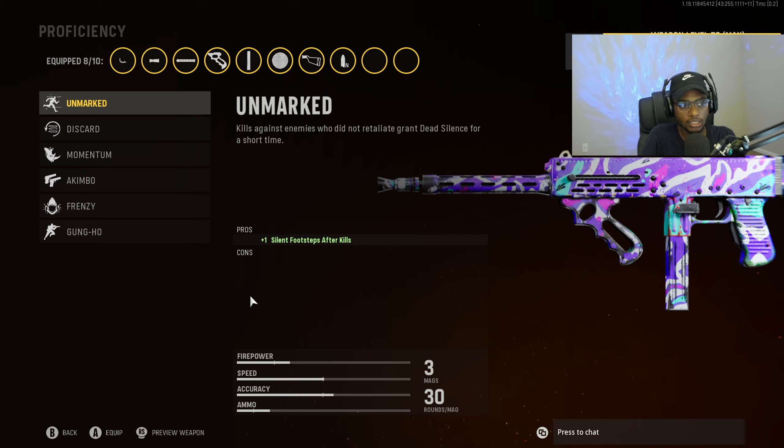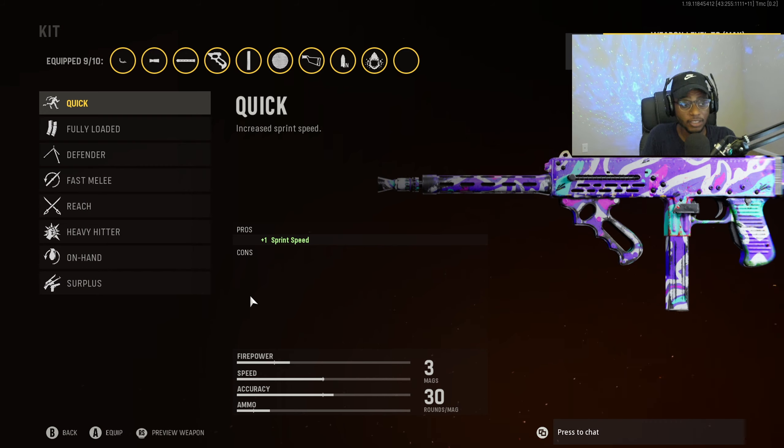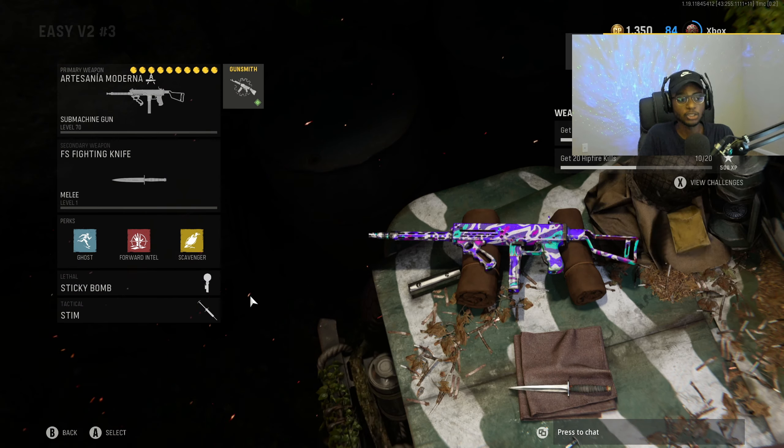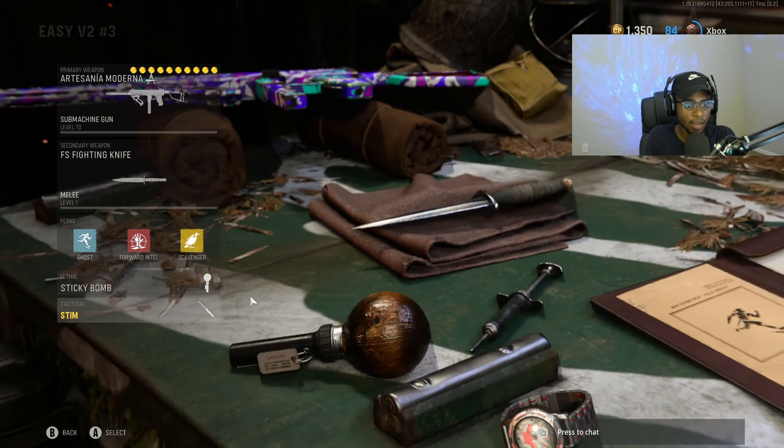For proficiency, we are going to run Frenzy — health regeneration after kills, a great attachment for any SMG to stay fully healthed up. For the kit, we are going to run Quick for increased sprint speed because this is a heavier class setup, and Quick is going to benefit us more. Since we are running the combat knife with the Ghost, Forward Intel Scavenger combination, sticky bomb, and stem shot, we're always going to have ammo and be able to get those V2 rockets.